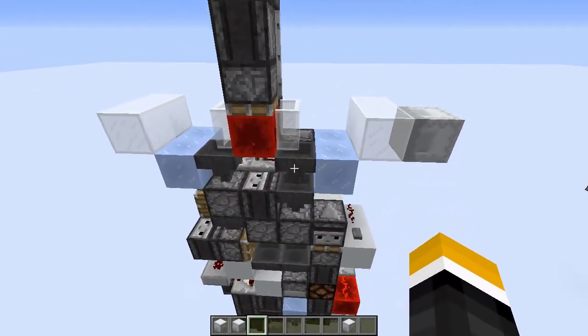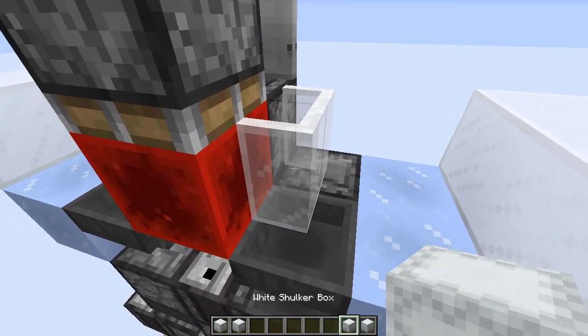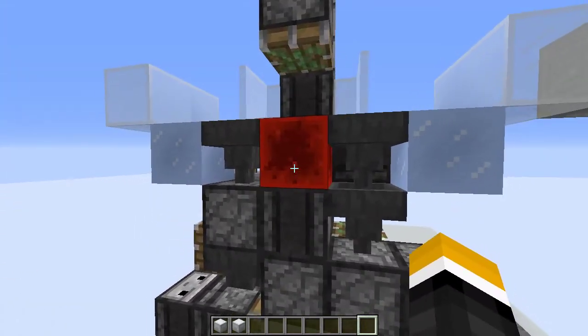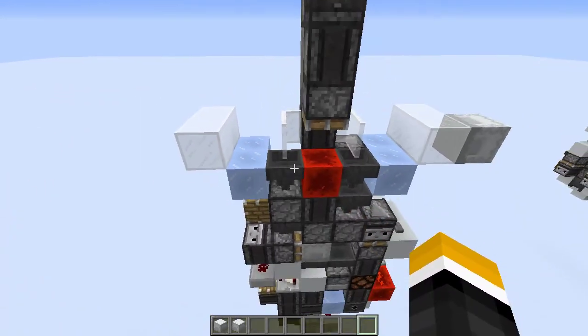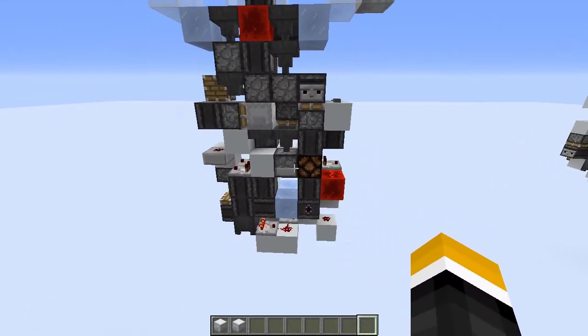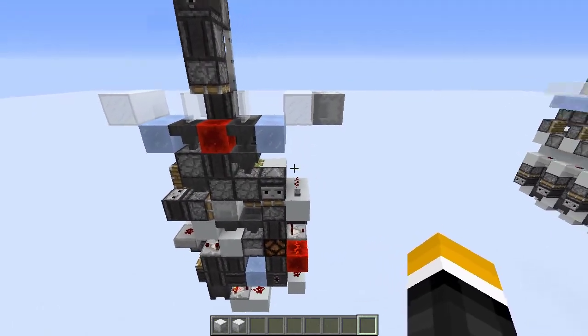While this is all happening, this block gets pushed over here to block the hopper so that the shulker boxes will go into the other modules. And that's pretty much it for how this works. The logic is just to take care of all the edge cases, so this really does work in every situation.